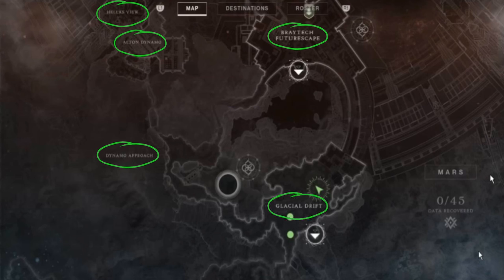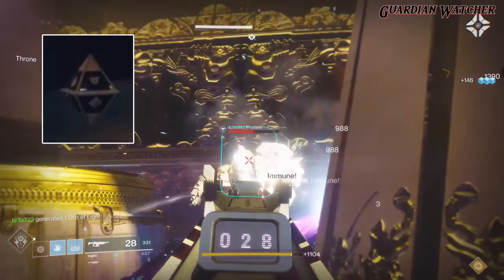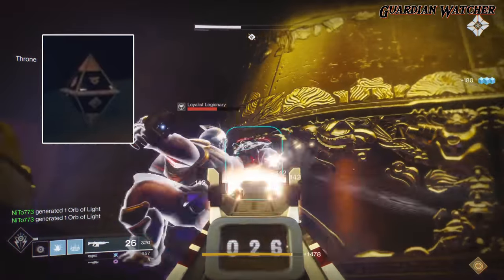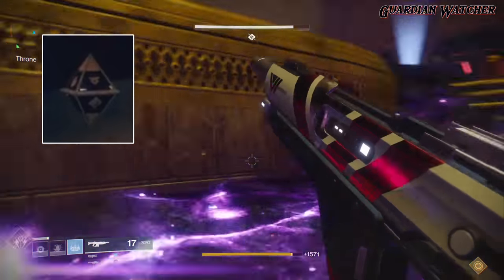From what we can see, there are two fast travel areas, which means that Mars may be kind of big. Anna Bray, our storyteller and vendor, is marked on the map just north of the Braytech Futurescape. Another thing to notice about the new map of Mars is that there are 45 collectibles scattered within Mars that we will have to find. These are probably the black diamond-shaped objects, like the one shown briefly in the reveal that Deej didn't want to talk about and instead wanted us to figure out ourselves.